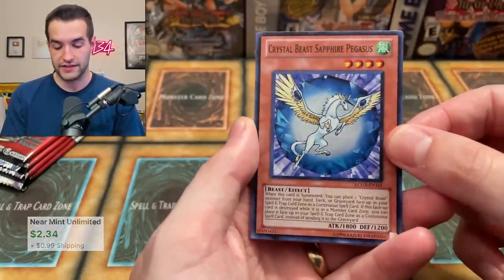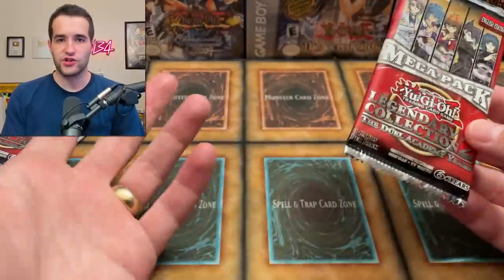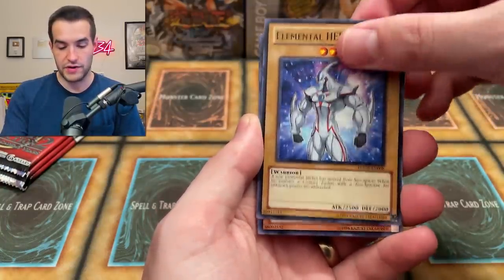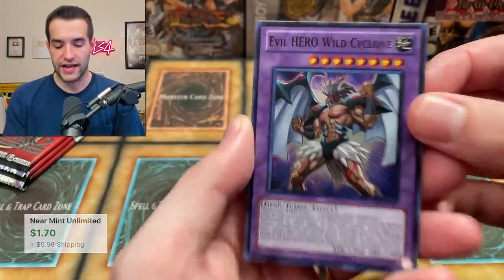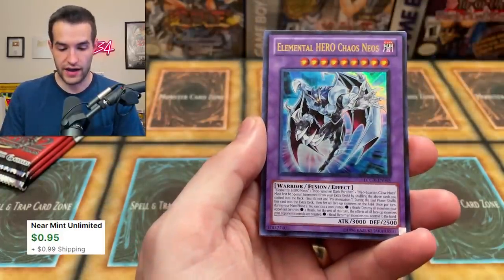We have a Crystal Beast Sapphire Pegasus - very nice. Are there any nice commons in this set? Usually there's some nice commons in the Legendary Collection GX. We have a Disc Commander - that's actually a pretty good card - a Cyber Valley, okay not bad, and a Crystal Abundance. Dasher used to be a crazy common but it got a reprint. Dark Hualings like five bucks, that just got a reprint so it's probably not great either. We've got Elemental Hero Neos, DD Survivor - pretty good card. Oh, I thought that was a super - Evil Hero Wild Cyclone! You don't see this guy very often. We got a Malicious Edge secret rare, that's beautiful, and then Chaos Neos.